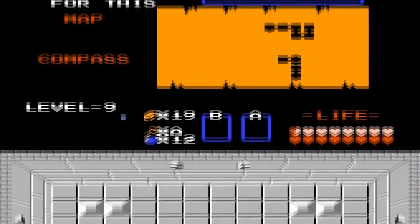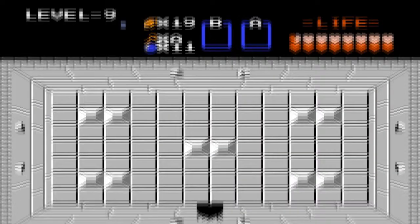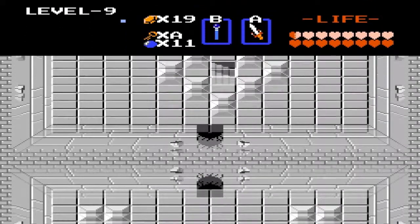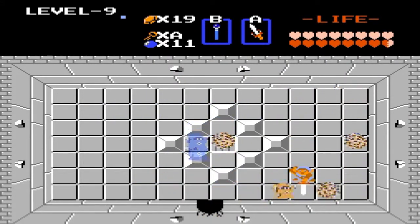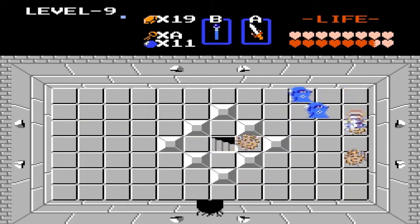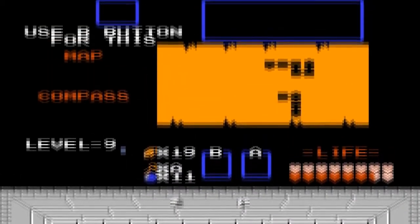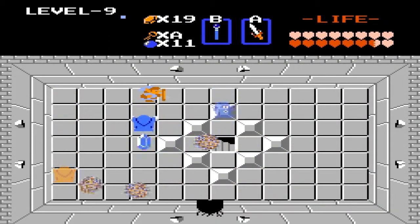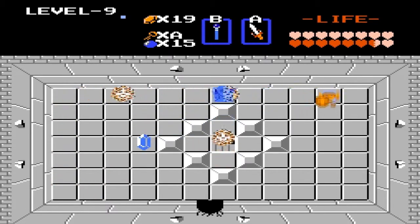We use a bomb right here. And then we have another room with these guys in it — thank god no like-alikes. They're bubbles though, which is also annoying because I can't attack them really. I could use bombs, but I kind of want to save them up because I need a lot, just to bomb out walls.